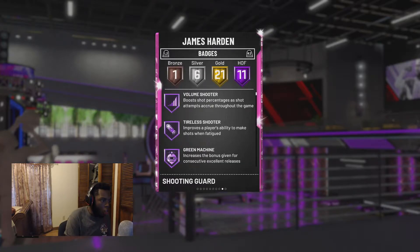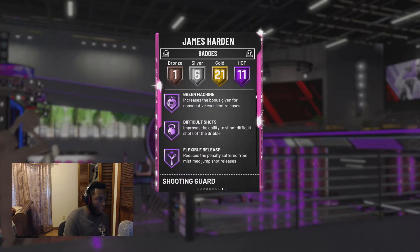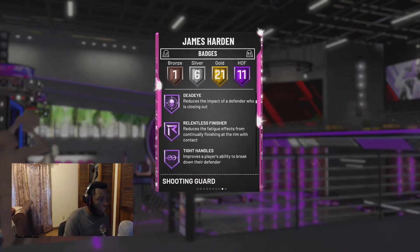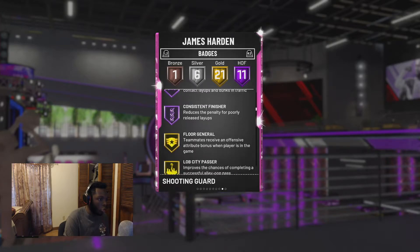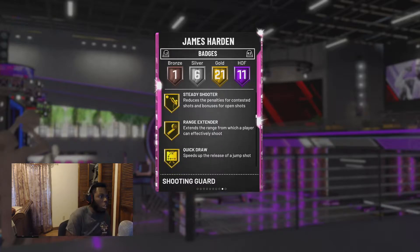11 Hall of Fame badges — and these are Volume Shooter, Tireless Shooter, Green Machine, Difficult Shots, Flexible Release, Deadeye, Relentless Finisher, Tight Handles, Fancy Footwork, Contact Finisher, and Consistent Finisher. On gold he has Floor General, Lob City Passer, Dimer, Steady Shooter, Range Extender, and Quick Draw. There we go — this moments card has Quick Draw; the moments diamond did not. So they did base it off the diamond that came out with spotlight packs.